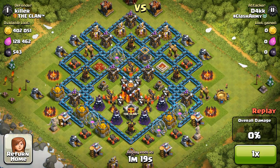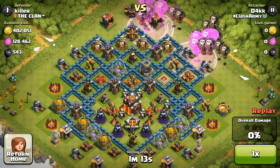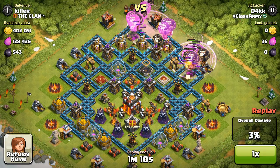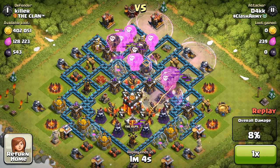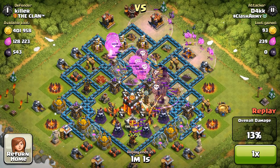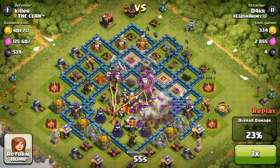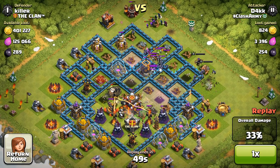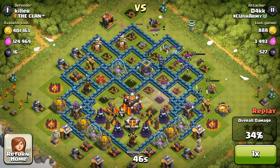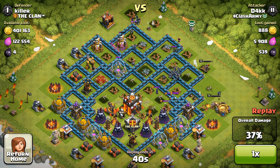Here's a replay by one of the clan elders, D4KK, using the balloon and minion strategy. He's attacking a maxed-out base, which I thought was very impressive. He's got all five rage spells, so that helps a lot. Clan castle troops come out, but when balloons die they drop and deal massive splash damage, plus the minions just plow through everything — clan castle troops, buildings, heroes. Those minions are unstoppable.